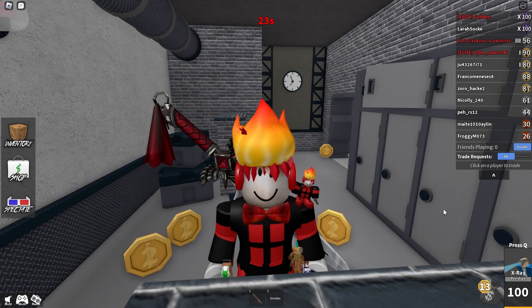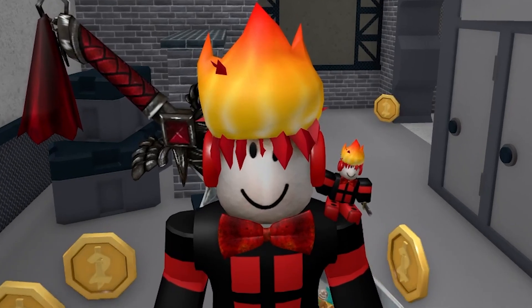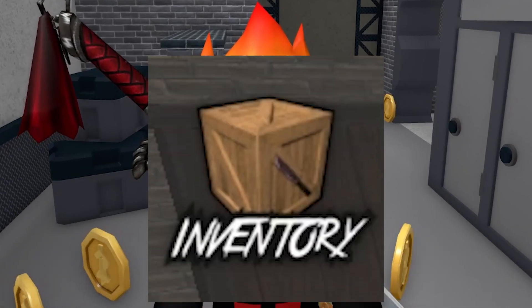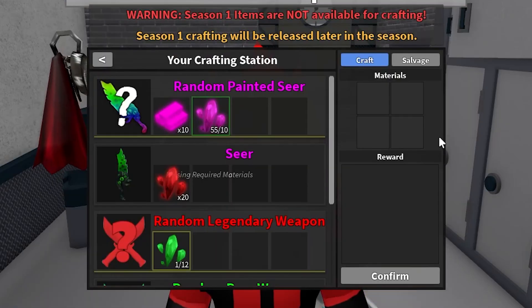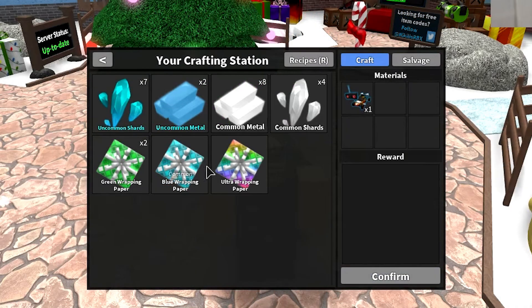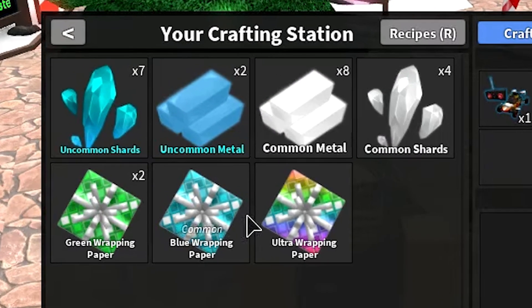To understand what these items were, we have to know what this second inventory was made for and how we accessed it. It was actually available in our inventory, and if you went to the crafting station the UI looked a little bit different, with an extra screen to see your crafting inventory.